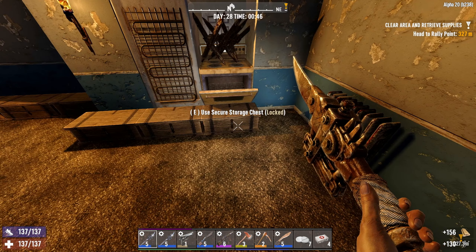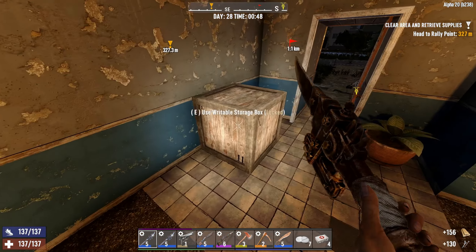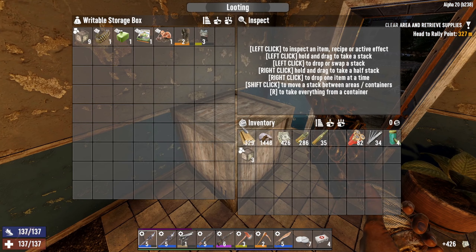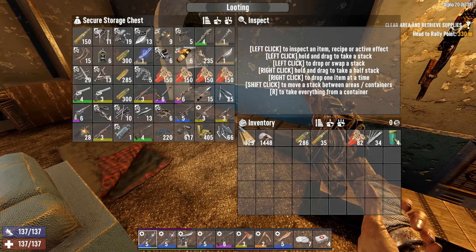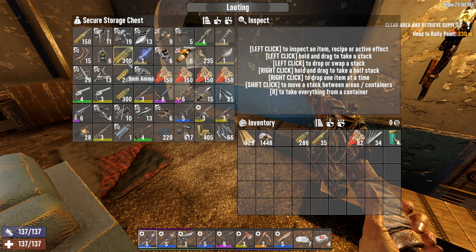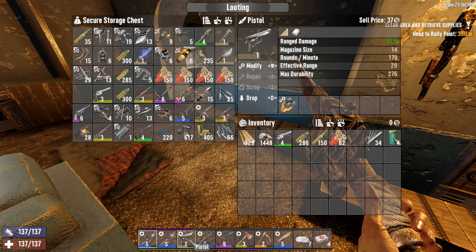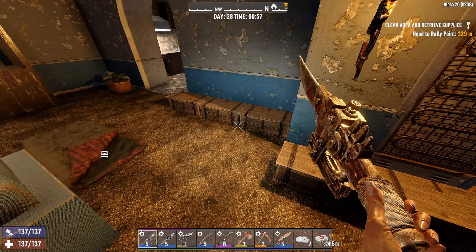Put the money here — for some reason this is valuable to the trader. Then we'll get our ammo. I'm also going to replace this pistol with the magnum. Let's close the door first, then we'll do this.